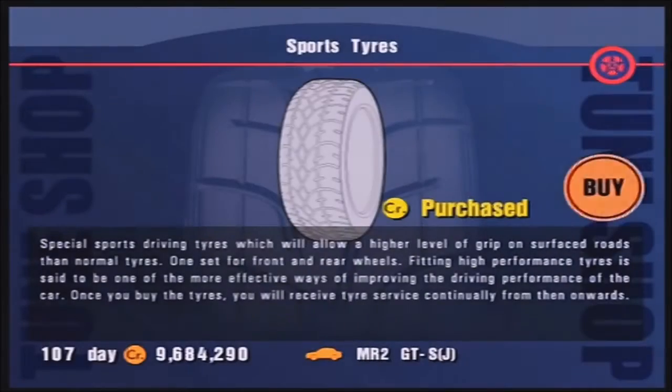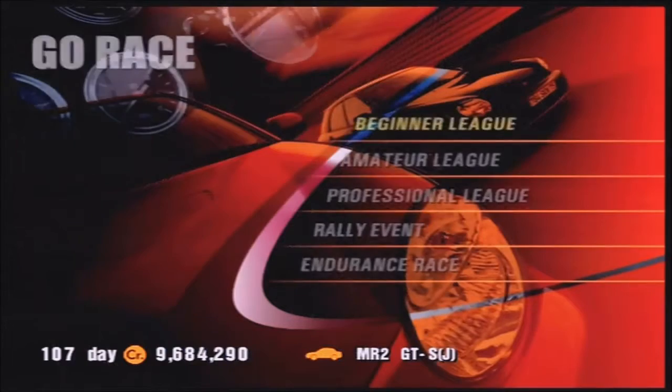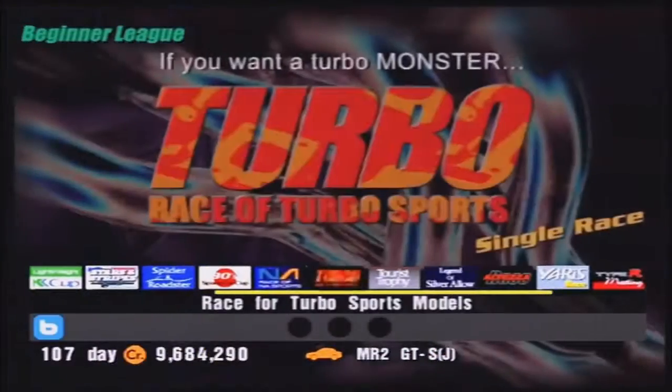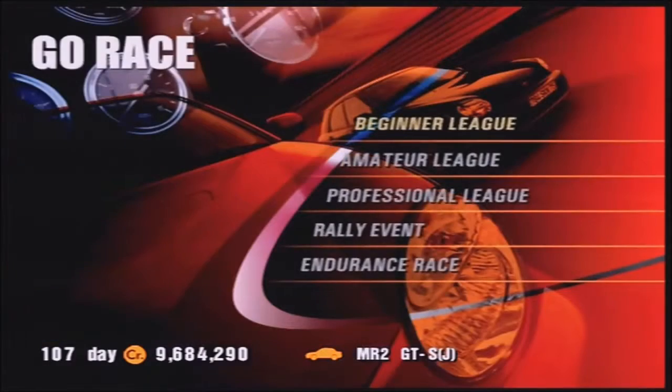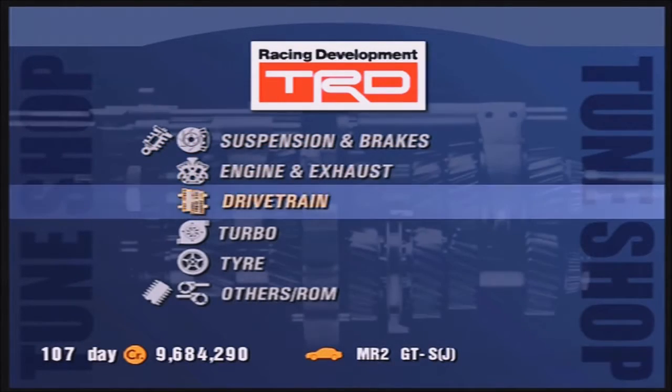We're going to put sports tires on this as well to make it controllable, and that should be about all we need really, and then we'll see what happens. It should end well, I would imagine. Race for turbo sports models — we're going to be heading to Midfield Raceway, Test Course, and Special Stage Route 11. Which has actually given me an idea; there might be one more thing we need to do to this car. I like the colour a lot.